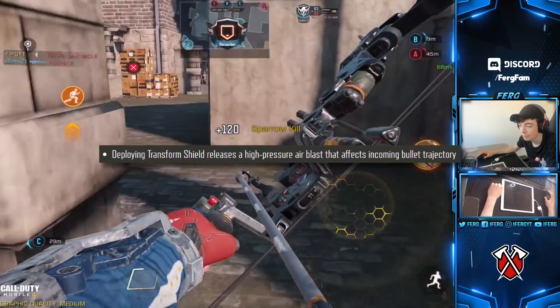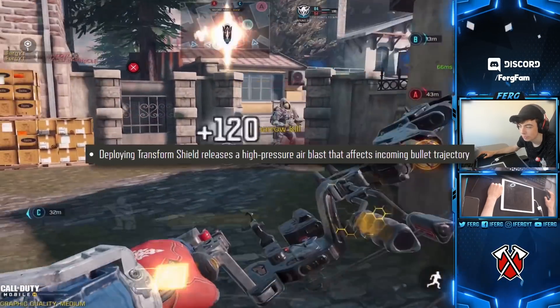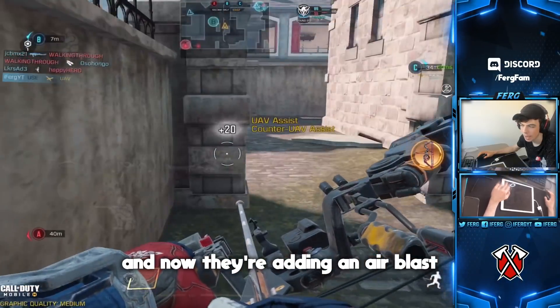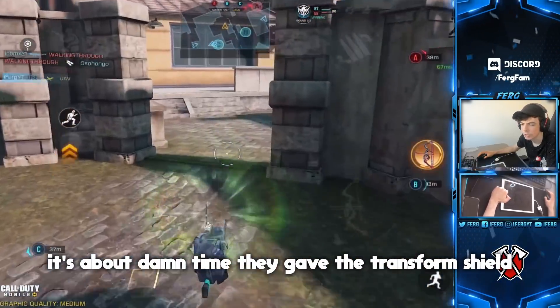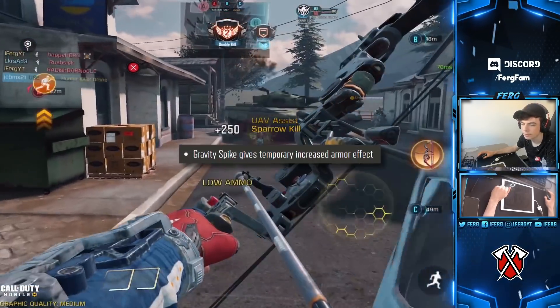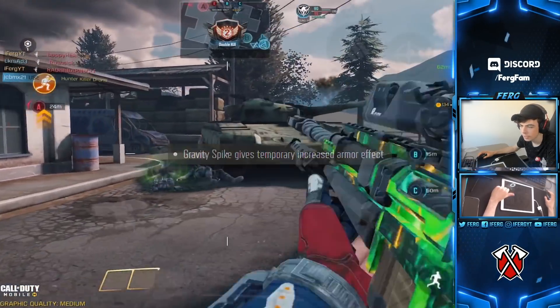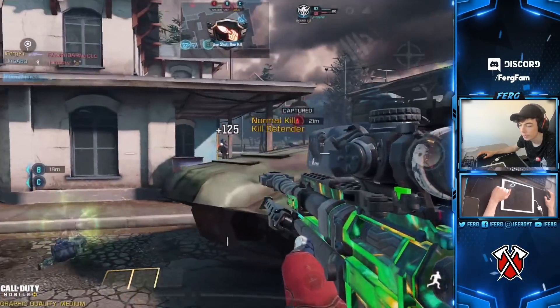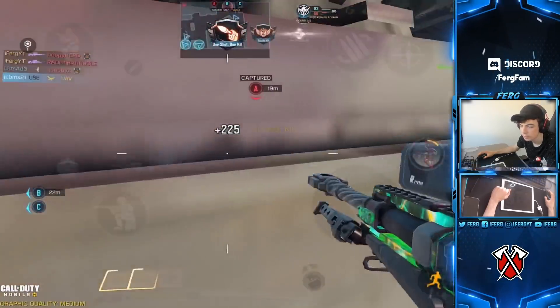Deploying the transform shield now releases a high-pressure air blast that affects incoming bullet trajectory — that's cool. It's about time they gave the transform shield another buff because it's been kind of terrible. Grav spikes now give a temporary increased armor effect, so when you use a gravity spike and go up in the air you get more health — makes sense since gravity spikes kind of suck.